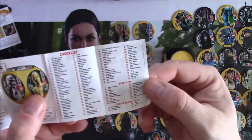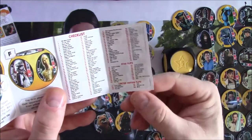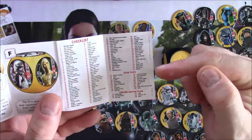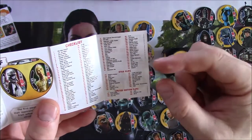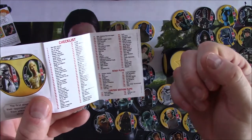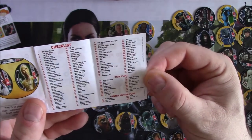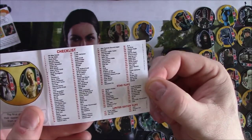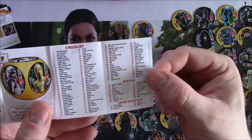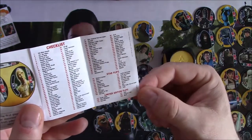The pamphlet gives you a how-to-play guide - it's a child-friendly game so there are lots of pictures of little kids - and on the back you have a checklist of all the flips you can get. The rare one I'm missing is BB8. There's an extra section called Star Flips which has some of the more famous characters. I've seen it advertised that there are 210, but this checklist has 145 listed, unless there are shiny or foiled versions of some normal ones.